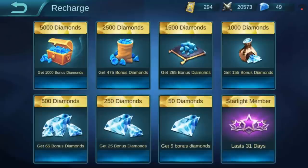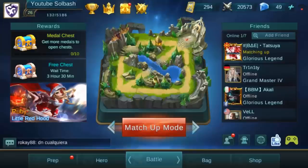Right beside that are your diamonds — diamonds are the hard currency for this game. You can see whichever amount you would like to buy, just click on it and it will appropriate the currency for you.